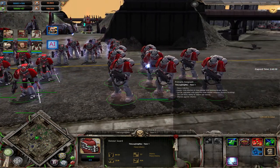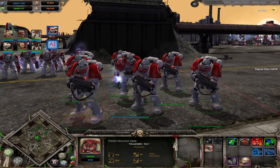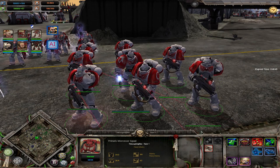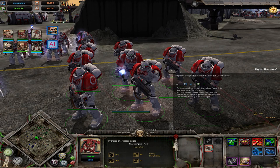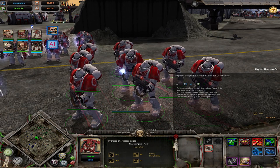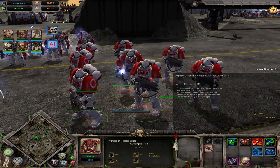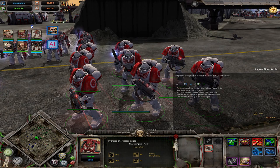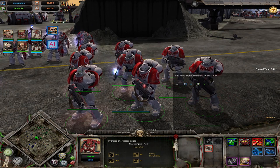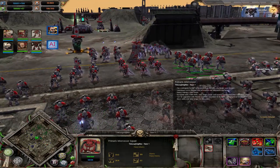Your last tier 2 infantry squad is the Primaris Incessor squad — anti-infantry specialists. They get a sergeant for rally, can get crack grenades, and the special weapon is vengeance grenade launchers, which explode after a short duration after being fired — effective against groups of infantry and heavy units. So they double down on anti-infantry with AOE capability. In general they are better Space Marines in that sense, but not as versatile as tactical marines and are limited to one, so you cannot spam them.